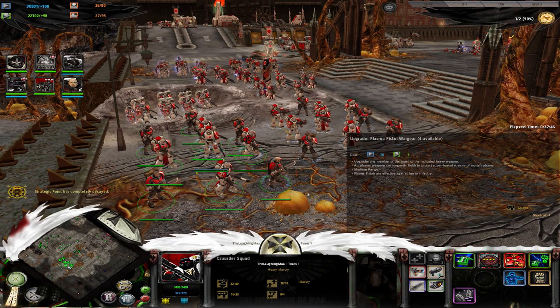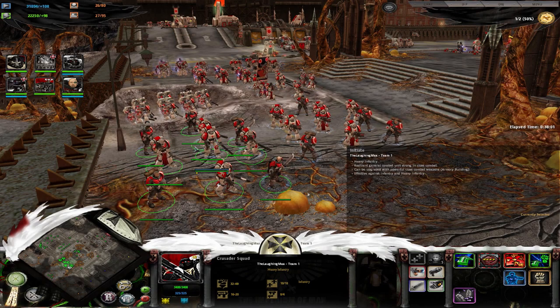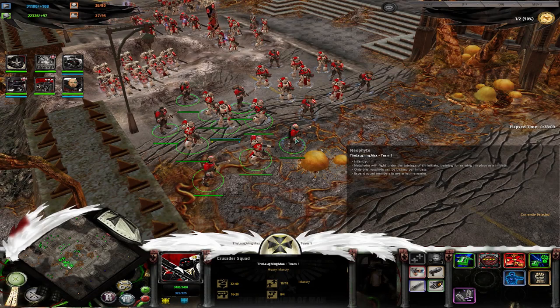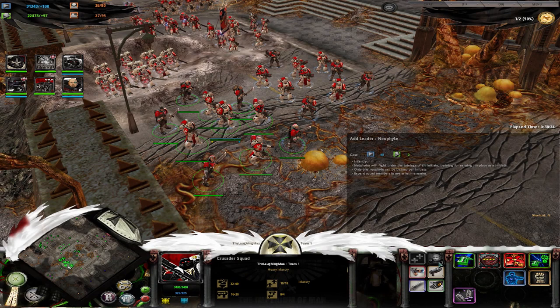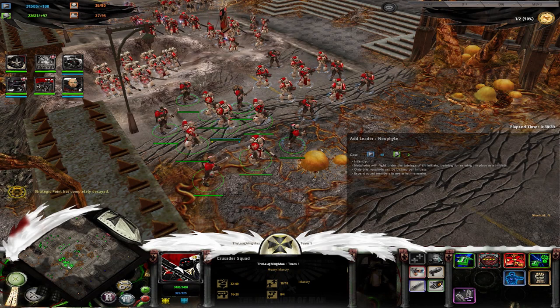The Crusader Squad has a range of different weapons: one flamer, plasma pistols (requires Plasma Pistol research), power weapons (requires Power Swords research), power fists (requires Power Fists research), and frag grenades. What's not explained is that researching power swords and power fists gives you more available wargear slots — you start with two but researching power swords or power fists unlocks one more each, even for plasma pistols. So if you want more plasma pistols on a Crusader Squad, you actually need to research power swords — as funny as that may seem.